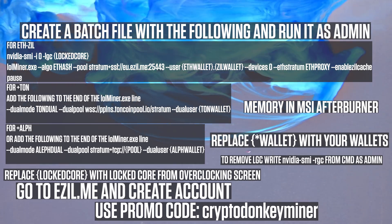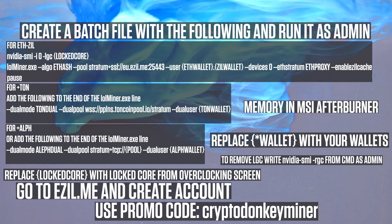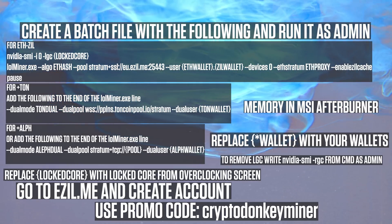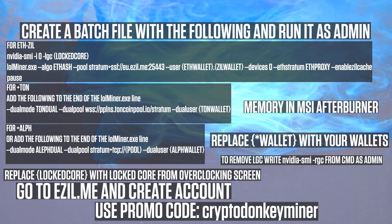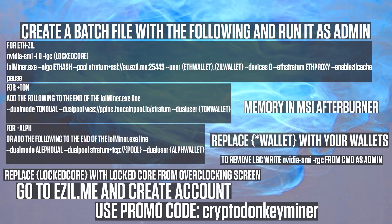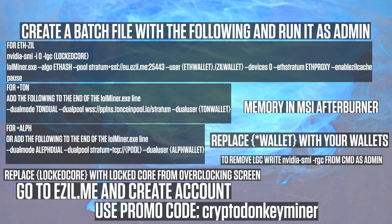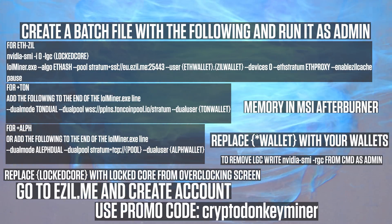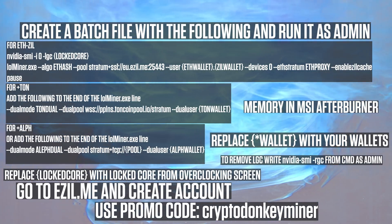If you are a Windows user, create a bash file based upon what you see here. Set the memory in MSI Afterburner. Go to eCell.me and create an account — that is just by entering your two wallets. If you wish, you can enter the promo code Crypto Donkey Miner, which will give you a cashback of 0.1% and 0.25% to me. By using the promo code, you will help me out a lot. Thank you very much.